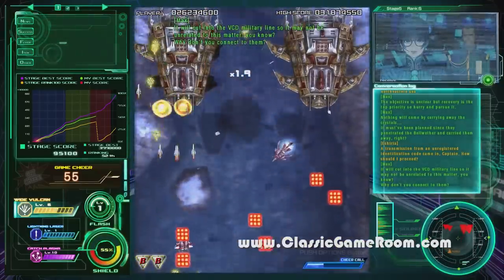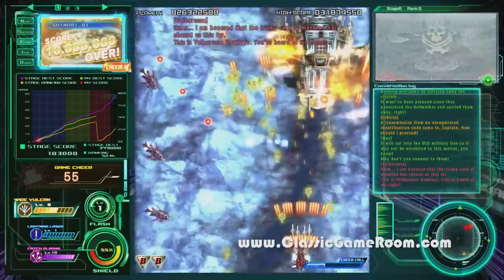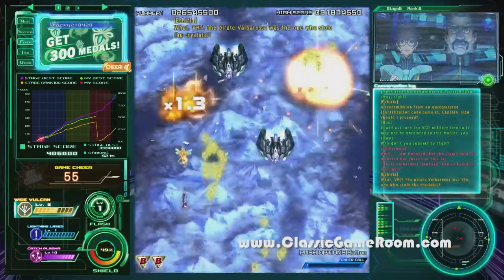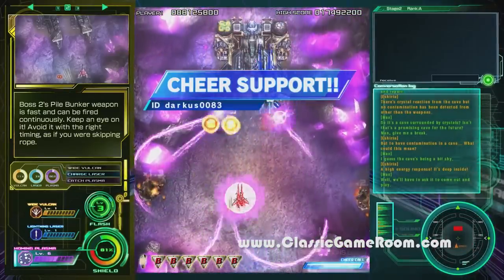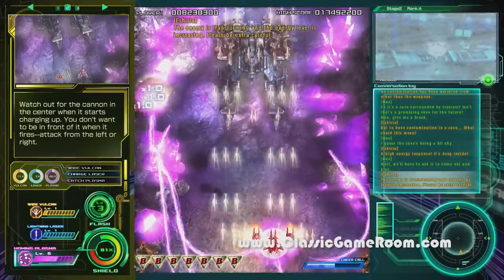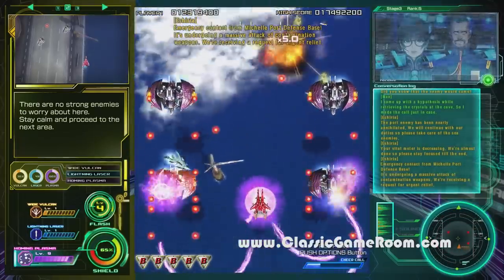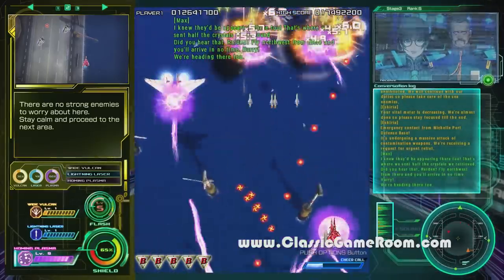Even though I've played lots of this game, I still have no idea how the cheer system works. All I know is that the more things you blow up, the more cheer you accumulate, and then you can spend that cheer on bonus weapons — which sounds pretty cool. Like, I wish I could do that in real life: accumulate cheer all day watching cat videos, max out my cheer gauge, then unleash it as homing missiles on slow drivers on the way home. That's how the cheer meter needs to work in real life.